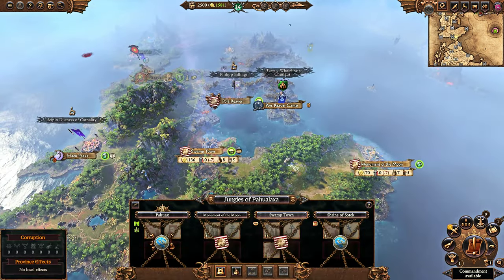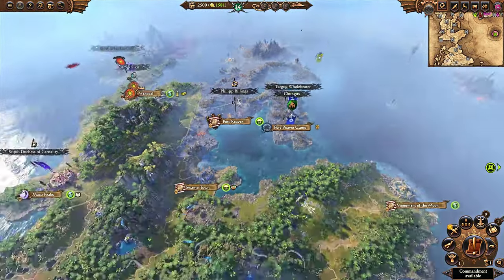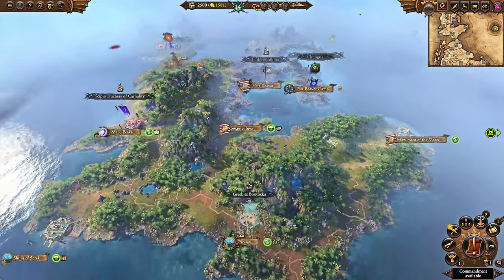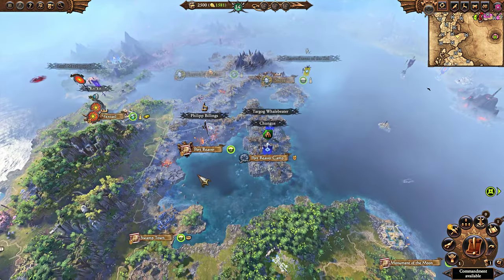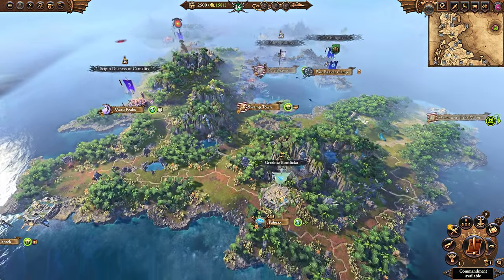This entire area of the campaign map is much better than dealing with Ulfwan, because eventually Mazda Mooney will take them over. And if you weaken Skeggy for him, he'll do it much faster. If you take some settlements as well, he'll like you.